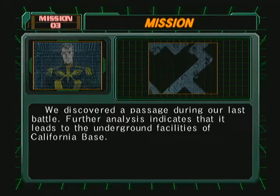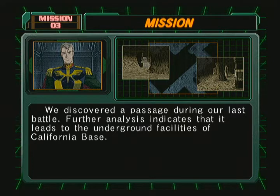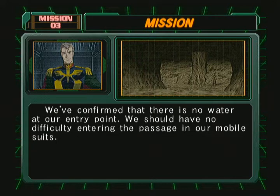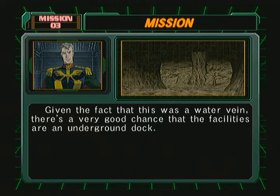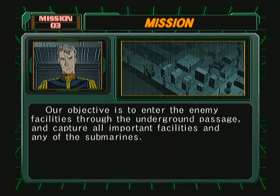Okay, mission briefing. We discovered a passage during our last battle. Further analysis indicates that it leads to the underground facilities of California base. Judging from its condition, we're presuming that the facilities are built within an existing cave. We've confirmed that there is no water at our entry point — we should have no difficulty entering the passage in our mobile suits. Given the fact that this was a water base, there's a very good chance that the facilities are an underground dock.